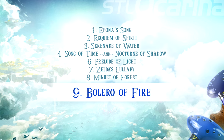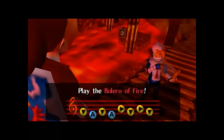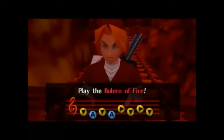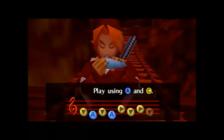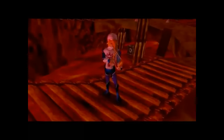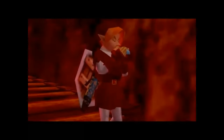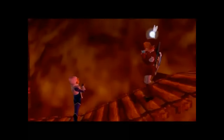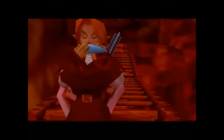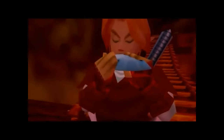Number nine: Bolero of Fire. Heating things up, we move to the Bolero of Fire, a melody that calls forth the fiery heart of Death Mountain in Ocarina of Time. While ideally played on a double ocarina to capture its full range, skillful modifications allow it to be performed on a standard 12-hole ocarina, bringing some notes down to a more manageable level. The challenge of the Bolero of Fire lies in its wider intervals, demanding more from players in terms of finger agility and familiarity with the instrument.